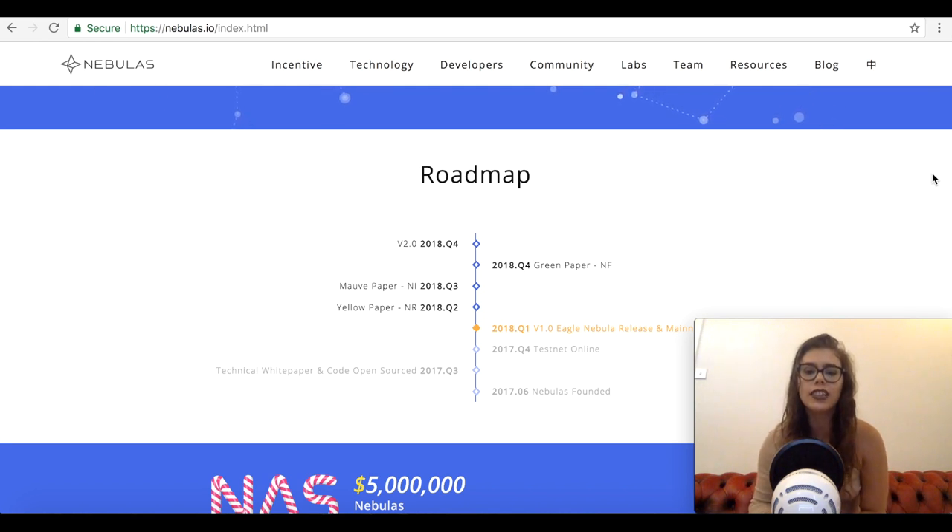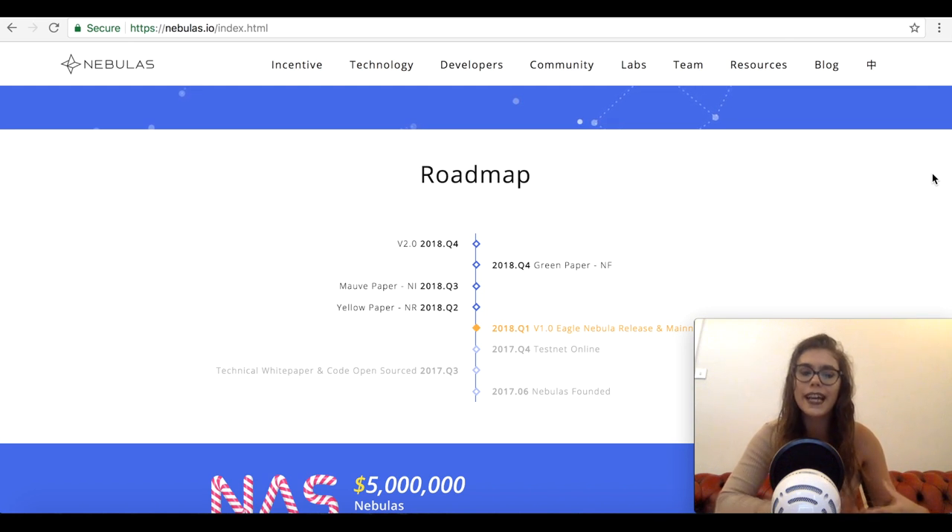Providing a decentralized environment where participants get rewarded will make Nebulas better. As a developer, you are rewarded for your contribution. Participation is open to all, and you are rewarded with NAS tokens, whether you are an individual or a company.